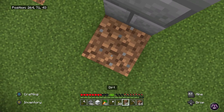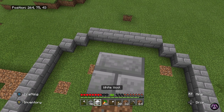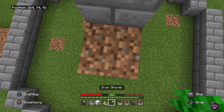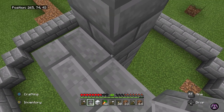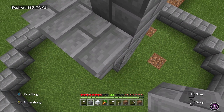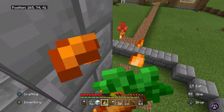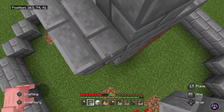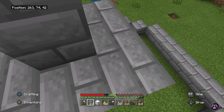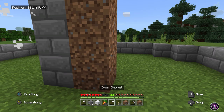This world I'm playing right now is actually the worst world you can ever find for survival space. It doesn't have any connecting oceans nearby. There's a zombie right there — oh, it died automatically in the sunlight. That's actually super good.